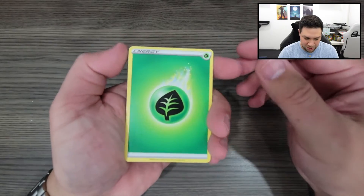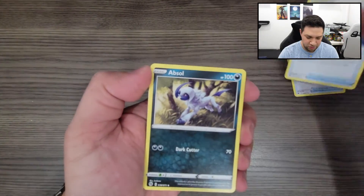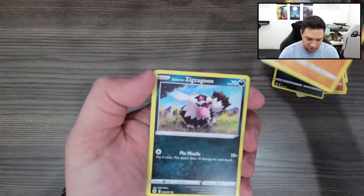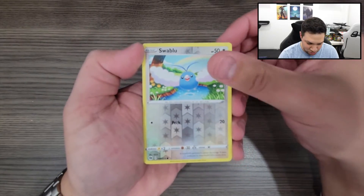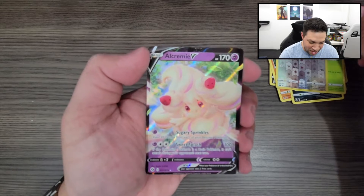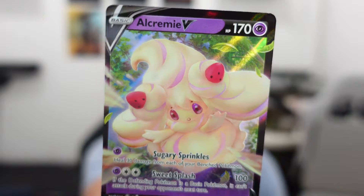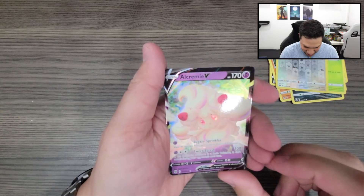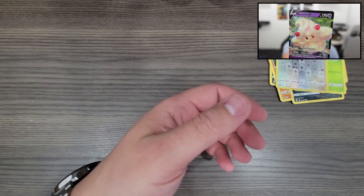Hyper Potion, Rotom Phone, Absol, Vulpix, Trubbish, Roly Coley, Zigzagoon, Weedle, and Swablu. Then we got an Alcremie V — I don't have this card yet. Take a look at Alcremie, gorgeous looking card actually. What does she have, like strawberries in her hair? Either way, that's a cool card. Don't have this one yet, so it's a nice addition to my collection.